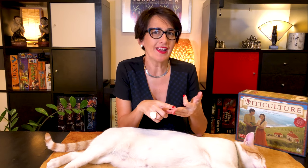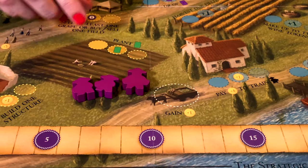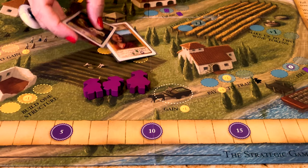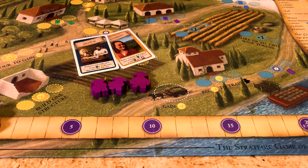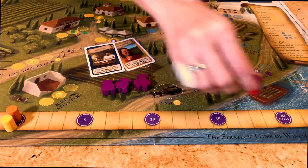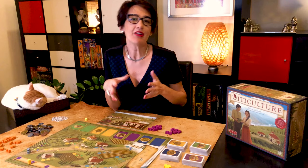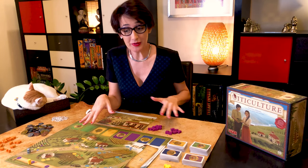In Viticulture, two to six players have just inherited a vineyard in Tuscany and they compete to build their wine business. You score points by planting vines, by harvesting grapes, making wine and selling that wine. You start with only a handful of workers, a basic winery, and you can receive help from seasonal visitors. Your goal is to build up your reputation. As soon as one player reaches 20 points, finish the year and the player with the most points wins the game.